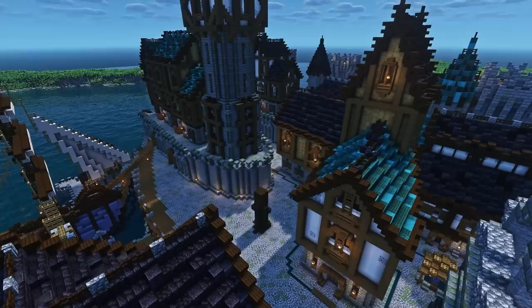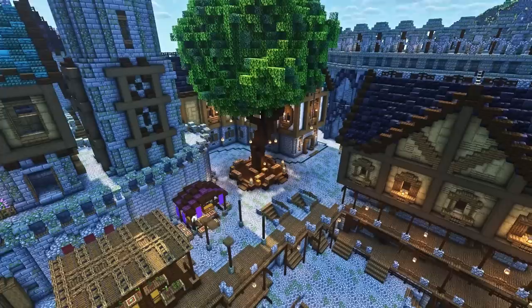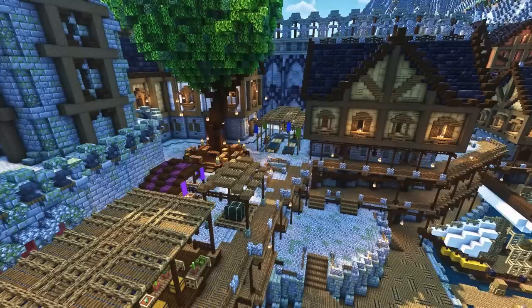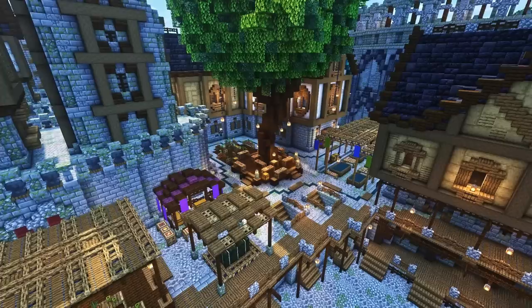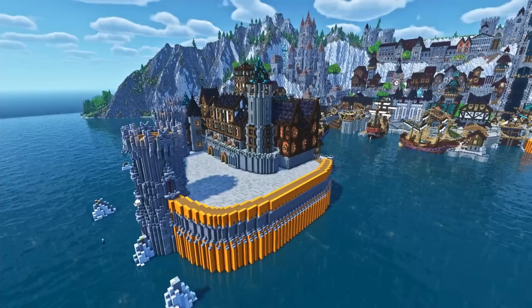With most of the buildings placed, it made sense to start filling in the smaller details to make the city feel lived in. I started working on a marketplace centered around a large oak tree that adds some greenery to what is so far a pretty urban area. Some of the market stalls are right on the street, but I tried to vary their levels a bit by making raised wooden platforms that some of the merchants would be set up on. I also built a live fish market recessed into the ground, with tanks of water made of trapdoors holding different kinds of fish with name tags on them to prevent despawning. I used item frames in the markets with different plants set in them, as well as potted plants and sea cucumbers to create a produce market around the tree.